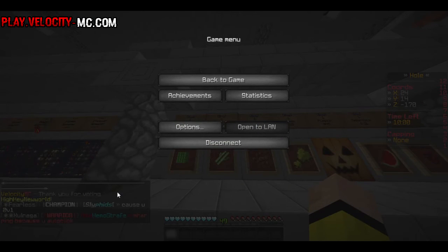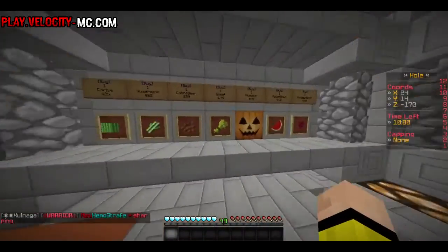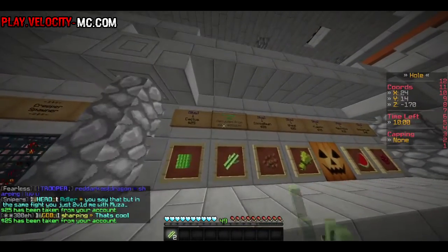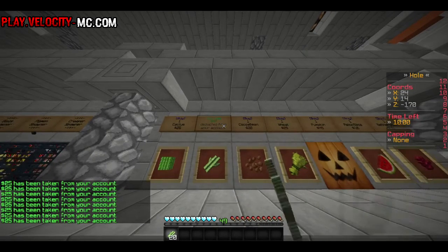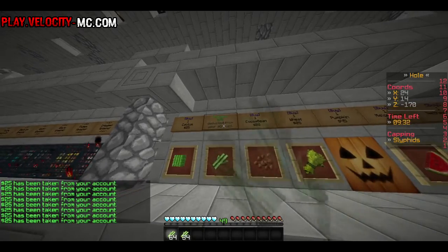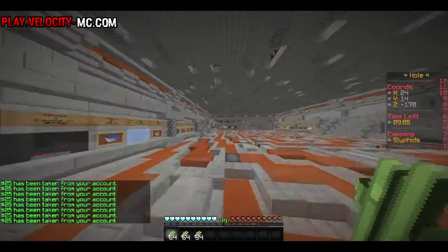We need 18 bookshelves, and each bookshelf is made out of three books, so three times 18 — we need 54 books. Each book needs three paper, aka three sugarcane, so 54 times three — we need 162 sugarcane. Let me buy it here... I'll be back when I have everything. Finally, I got everything.